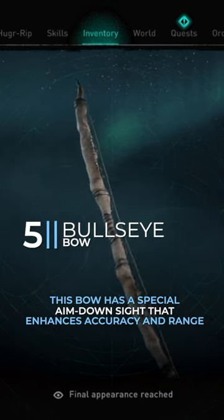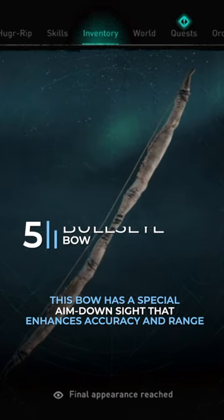Number 5: Bullseye. This bow has a special aim down sight that enhances accuracy and range.